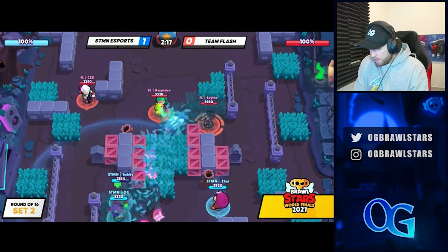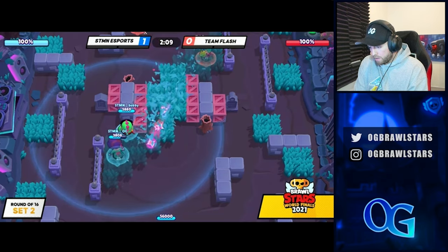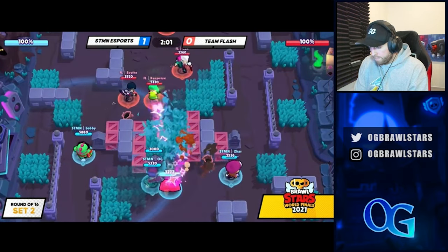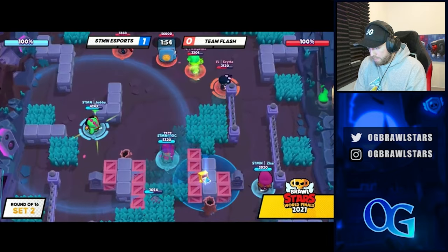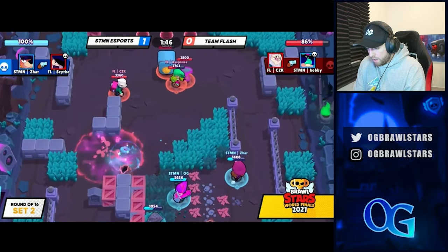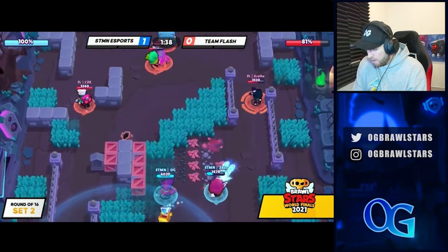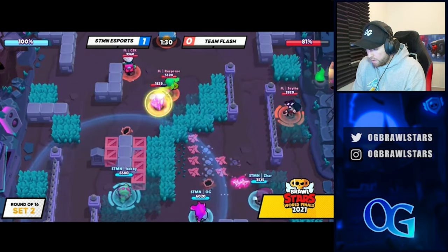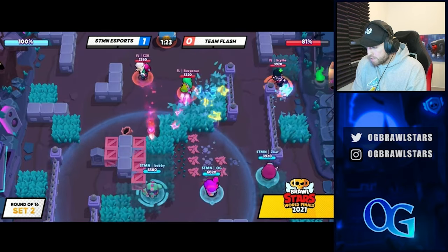Set number two is on Hot Potato. Our comp is Lola, Dog, and Buzz. We saw they played a lot of Edgar, so we wanted a comp that's pretty decent into Edgar. The Edgar can kind of trade with the Dog, but he's just giving them super as well, so eventually we'll just outscale. If Edgar jumps on me I think I can one-shot it, especially if I'm powered up. Zar's going to do a really good job. I'll pop my gadget and get some shots off on the safe for a nice early lead. With their comp I feel like they need a really good early start to get position and snowball.